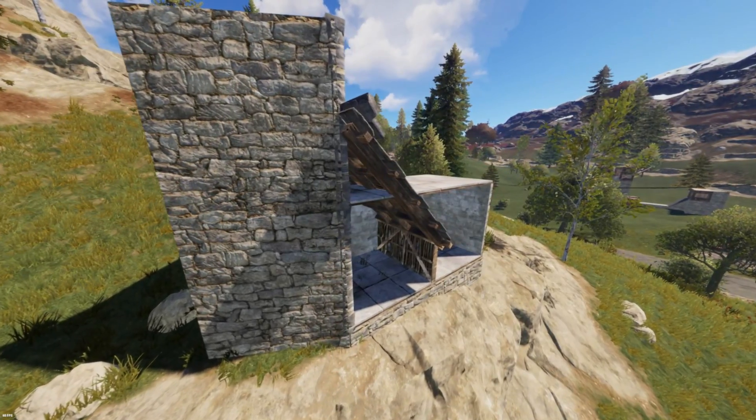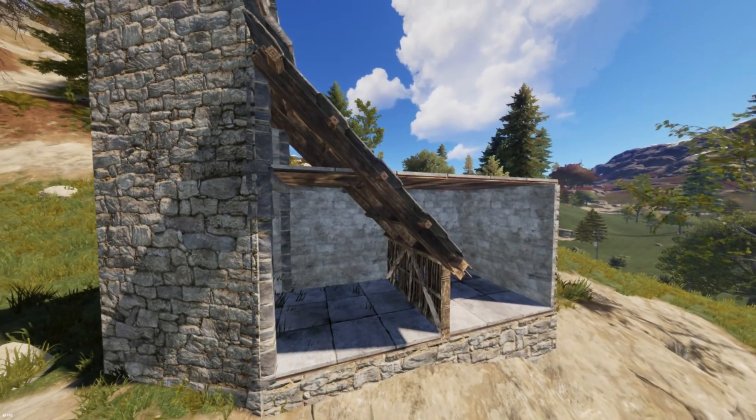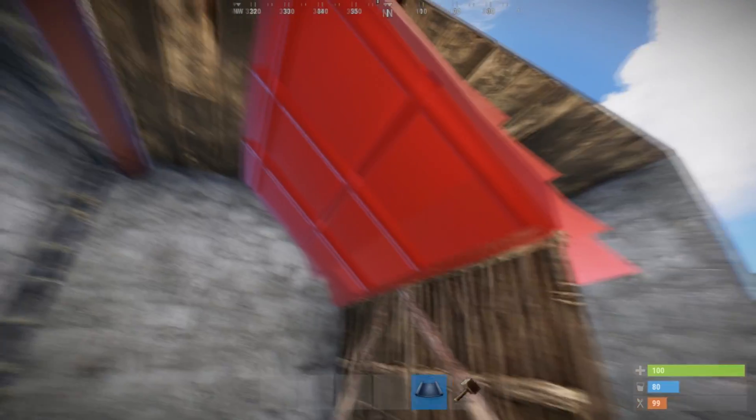Roof pieces used to be those building blocks that did not care much about where they were placed — you could clip them through virtually every other building block. This has changed. Now, if those roof pieces collide with another building block, they won't place. This affects quite a lot of my designs.